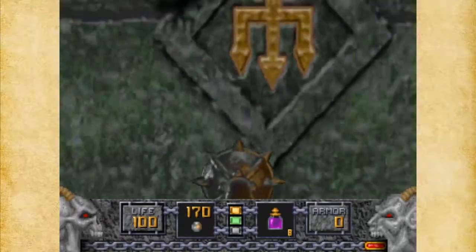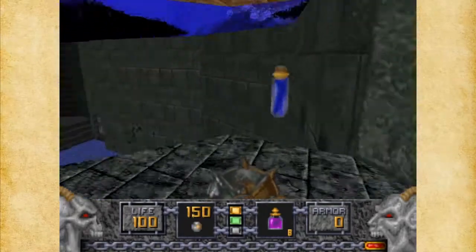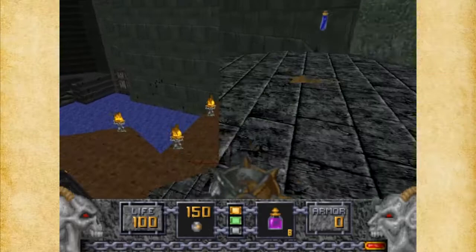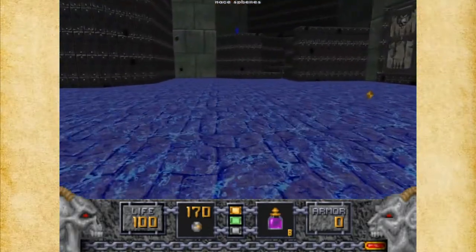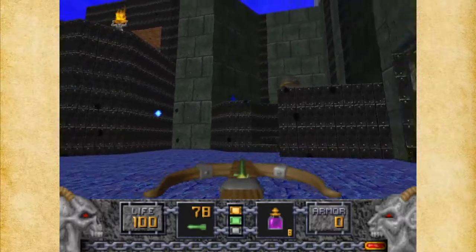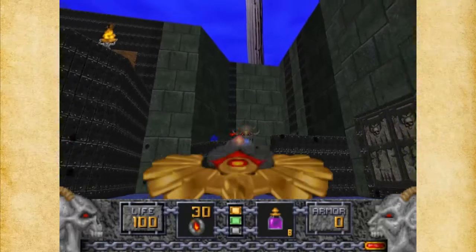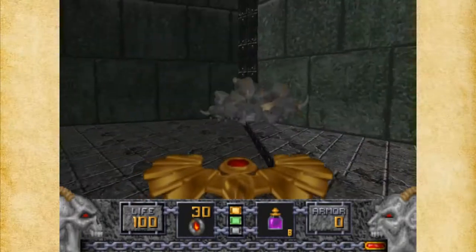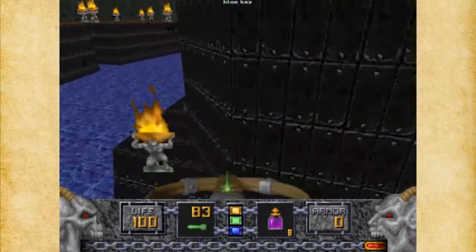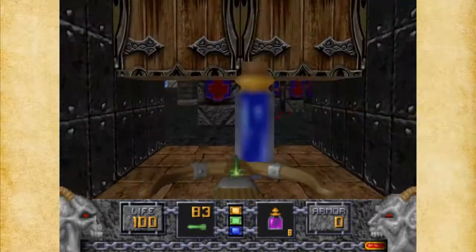This'll take us up here. By the way, this is going to open up to an Iron Lich. We got the Phoenix Rod — four Phoenix Rod blasts, and he didn't give me a morph bomb but that's okay. That lowers this over here, which is nice. I wasn't too worried about using the Phoenix Rod there, because we got that to get here. So we've got this little area, and you're kind of wondering how do we get over there.